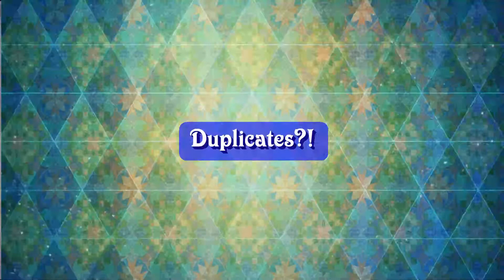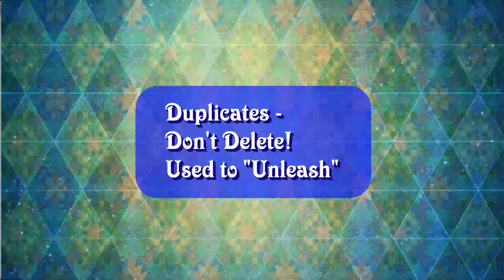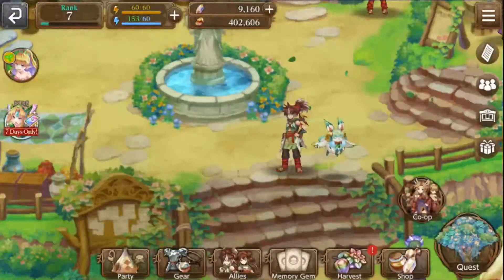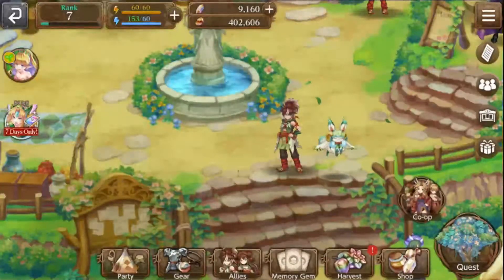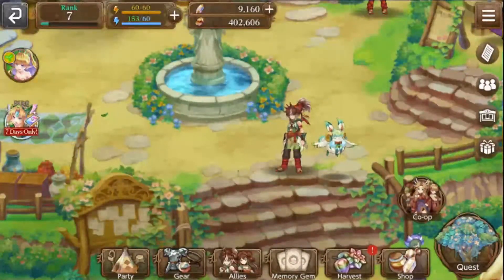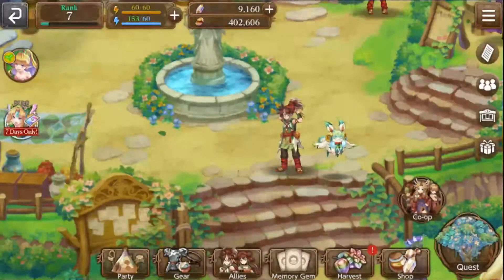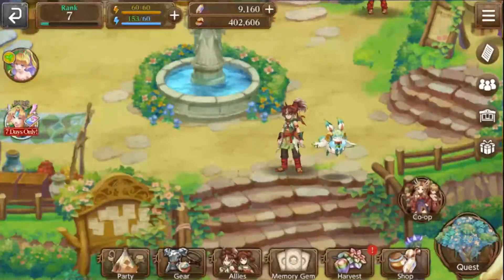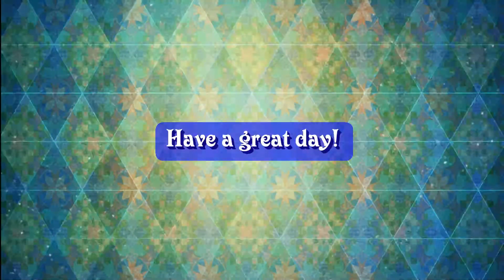Now, what happens if you get duplicates of an ally or a memory gem? Don't delete it! You can always use that duplicate to unleash the power of that character or memory gem. I'll make sure to put out a separate video going into more detail around that process. Hopefully you found this video helpful. If you have any further questions, or if you'd like a video explaining certain aspects in further detail, please let me know in the comments below. Otherwise, have a great day — I'll see you in the next one!